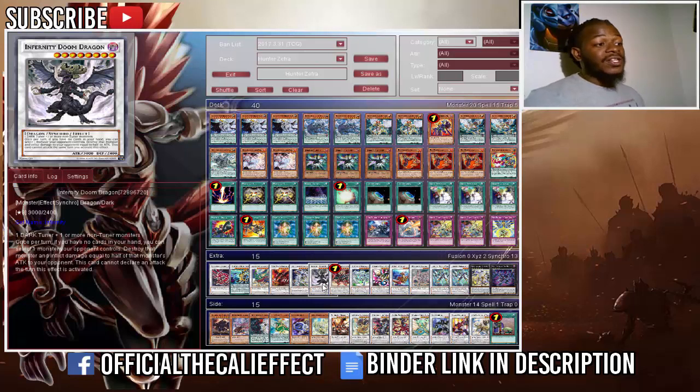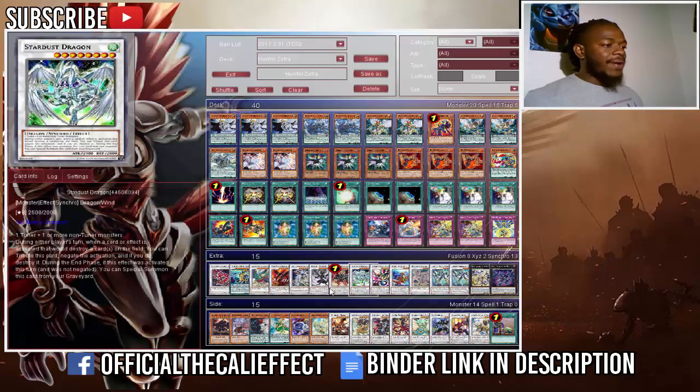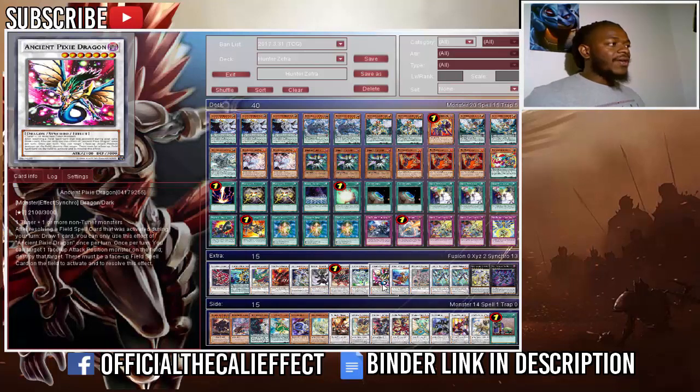One copy of Crystal Wing Synchro Dragon — basically what the deck is built for. One copy of Infernity Doom Dragon — great card for easy destruction and it carries the Infernity name to trigger Infernity Barrier. One copy of Ignister Prominence — really good card. One copy of Stardust Dragon. The extra deck is very flexible so if you disagree with some of these choices, you can change them. One copy of Ancient Pixie Dragon — after resolving a field spell card activated during your turn, draw one card.